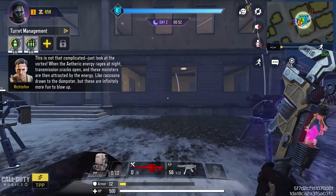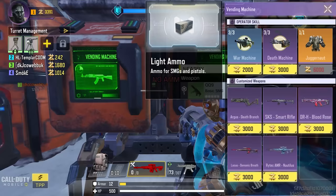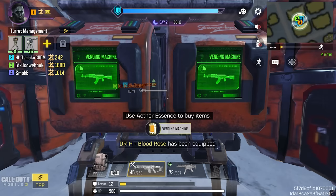Like this, you can finish your sniper grind efficiently. Day two night is not hard either, so make sure you upgrade your turrets and collect more ether essence. At the end of day two night, you'll be able to get another loadout — and this time you should pick your assault rifle or submachine gun.